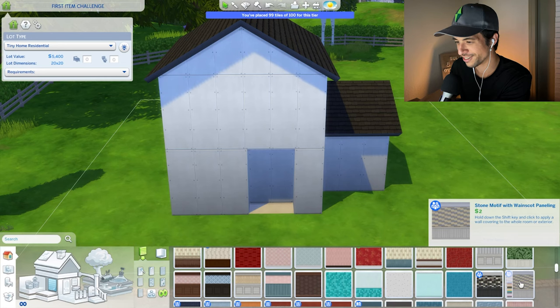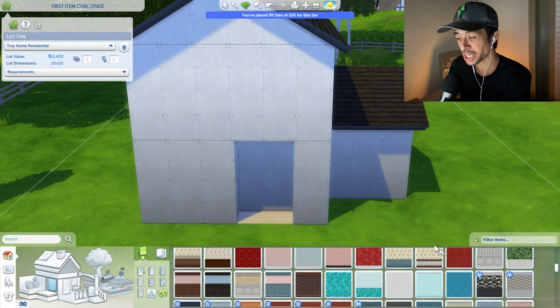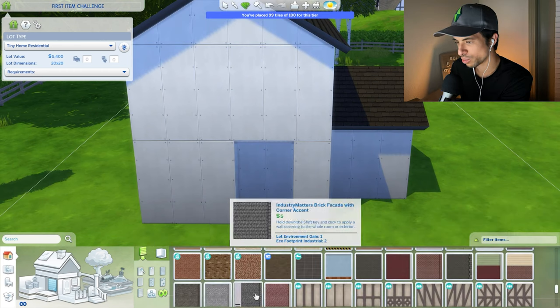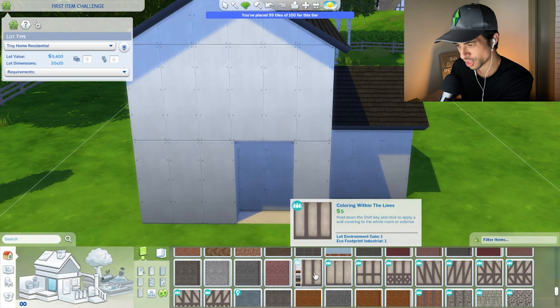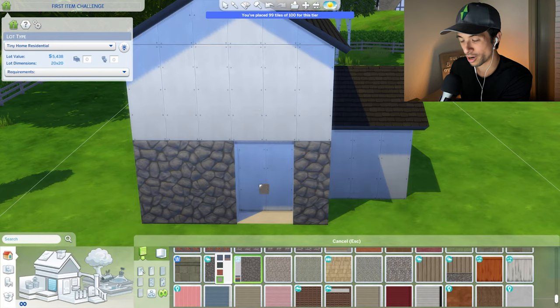Stone motif — oh no. Stone motif with Wayne Scott paneling. Can I do 'rock'? Searching for rock gives brickery, no rocks. There's temple, stone blocks, stone wall, lava rock. So there we go — this is our first rock. If I'm typing in 'rock' for wallpaper, this is going to be the first result, so this is what we're going to use for the bottom layer.